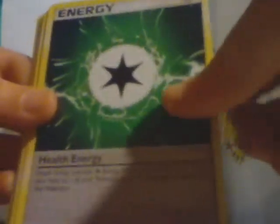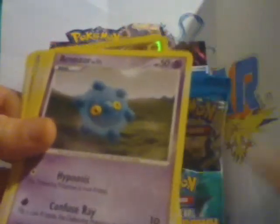Primplup, Health Energy, Lickitung, Munchlax, Bronzor, Shimchar, Aepon, Shellos EC — oh, that's right to reverse — and Espeon Rare. Pretty cool.